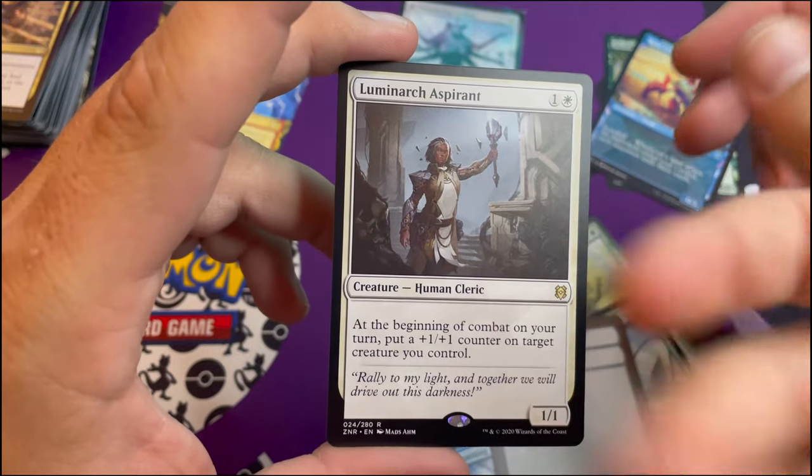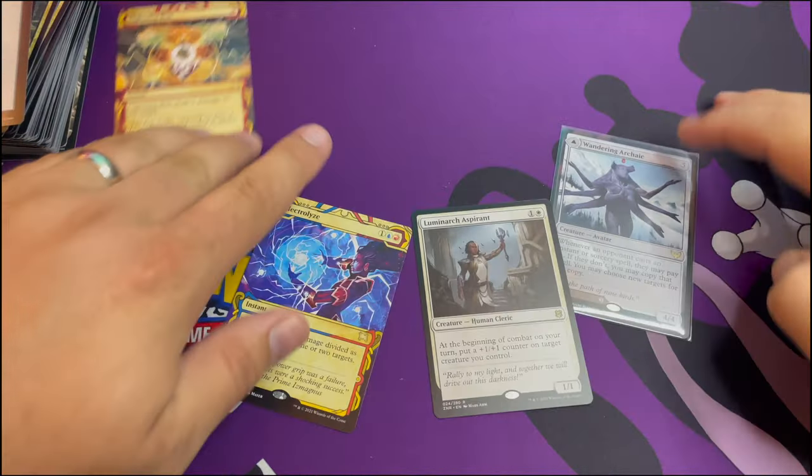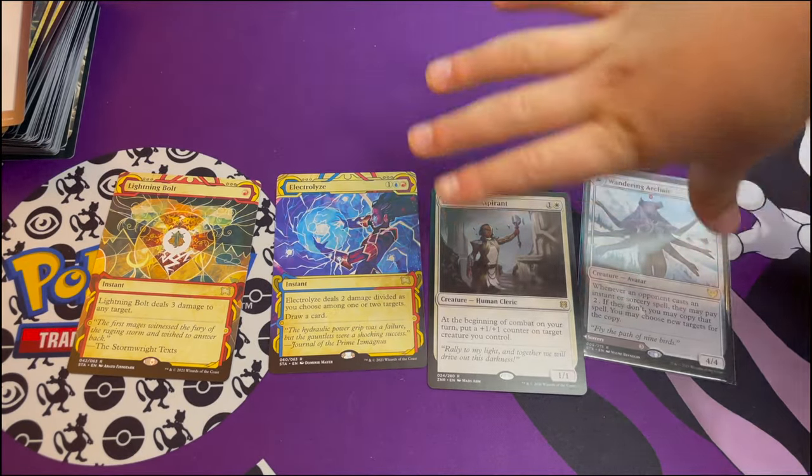Luminarch Aspirant! Awesome card. At the beginning of combat - not the beginning of your upkeep - you can buff any creature you control. That's a good hit too! So Carter, what do we say? Like and subscribe! Here are my hits for this video - like and subscribe and we will see you guys later.